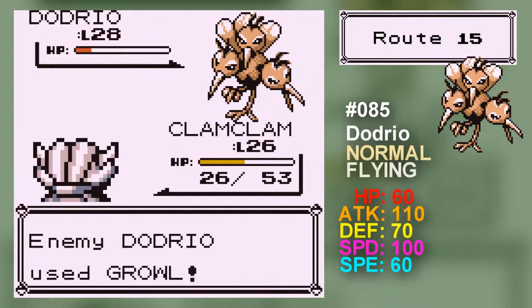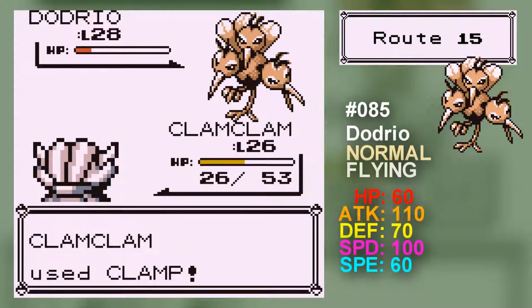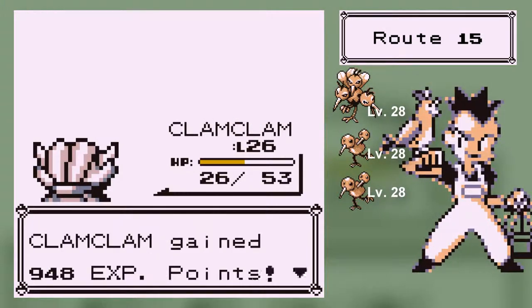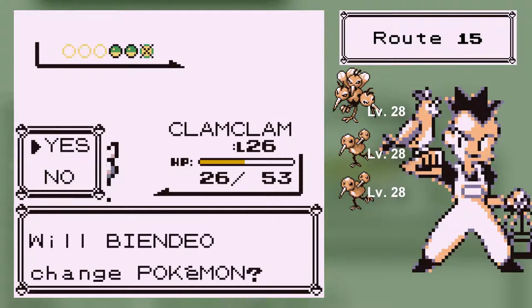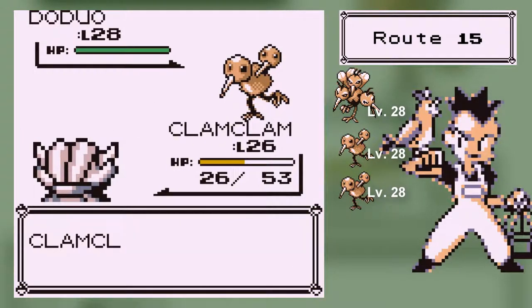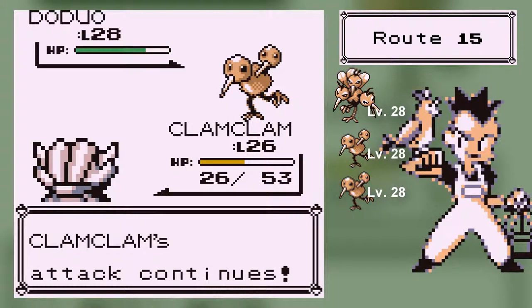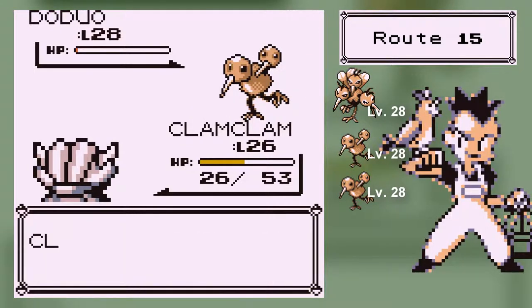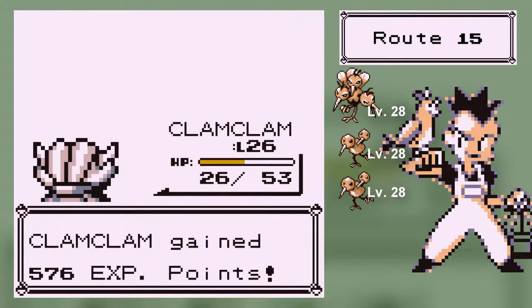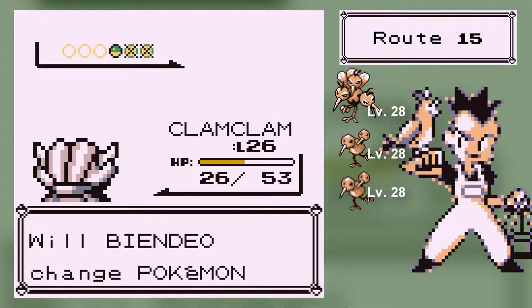Seriously, Clamp, are you just going to tank this? Clam Clam, my goodness — I applaud you! You just took out Dodrio! The only problem is that this guy's got another Dodrio so I can't really do that for long. Clamp doesn't have a lot of HP — his defense is supposed to back that up. I should really get some Fresh Waters — that'd be good.